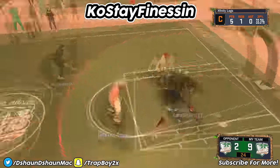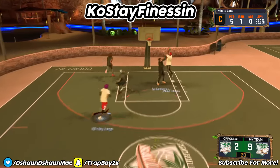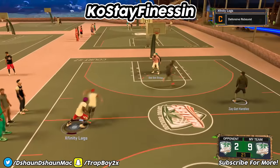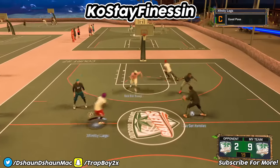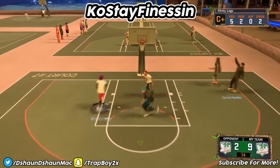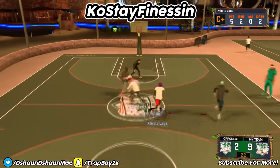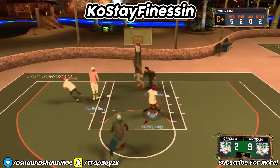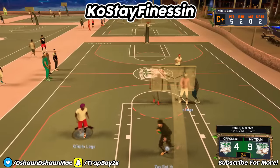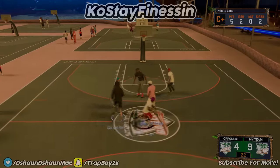Some other reasons could be because you don't have maxed-out attributes, and also you need the right dunk packages. You don't want to put on those crazy dunk packages like the crazy 360s — they're nice, but at the same time those will cost you contact dunks. Get your contact dunks like the flushes and the two-handers. You gotta put the real-life dunks on — don't put the flashy dunks on because you won't get contact dunks with that.